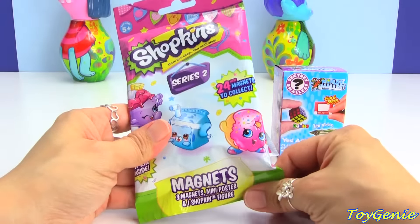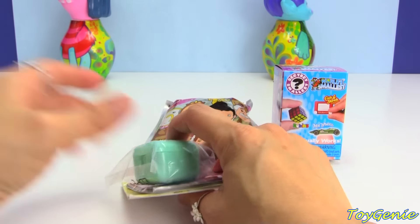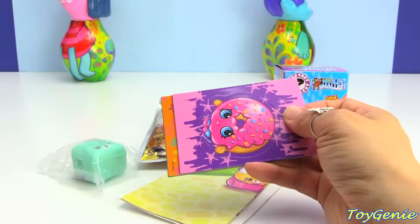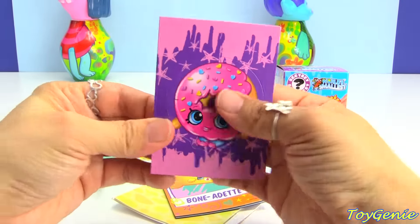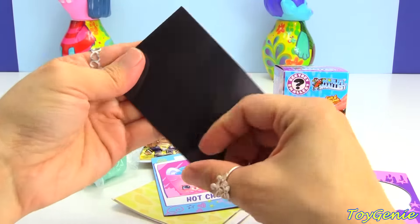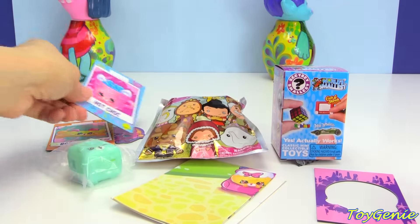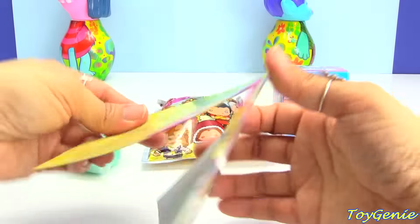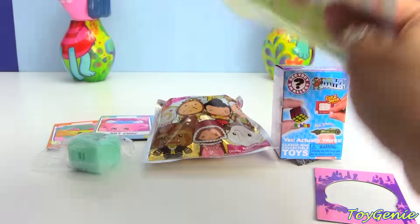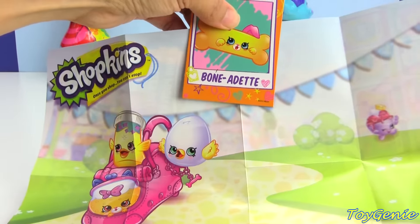Let's get this Shopkins 3 magnets mini poster and one Shopkin figure. Let's see who we get inside. Super cool - we have three pop-out magnets. This is Delish Donut, super awesome. And then we have Bonadette. This one is just a regular picture. And then we got Hot Chalk - a Petkin. Bonadette was also a Petkin. And here is a poster that has all the different ones you can collect. And then we can put this on your refrigerator by using these magnets. Super, super awesome.